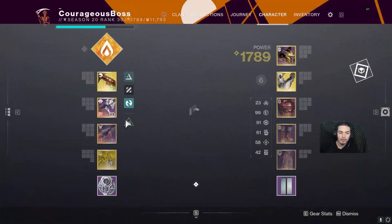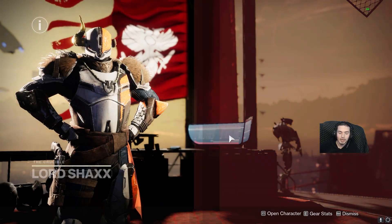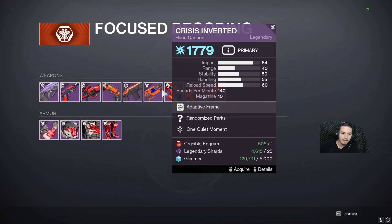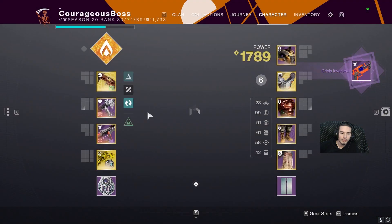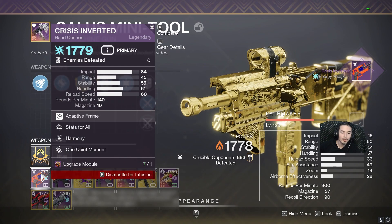My Synthocepts are slowly but surely gaining light level. I can see what's under 79 — my Khvostov Multitool is under 79, so I can bring it up by focusing an energy weapon. For example, let's get a Crisis Inverted and we can easily infuse it onto our Khvostov Multitool.